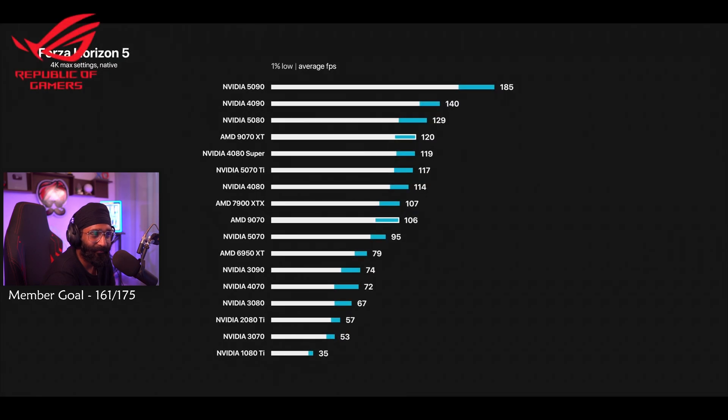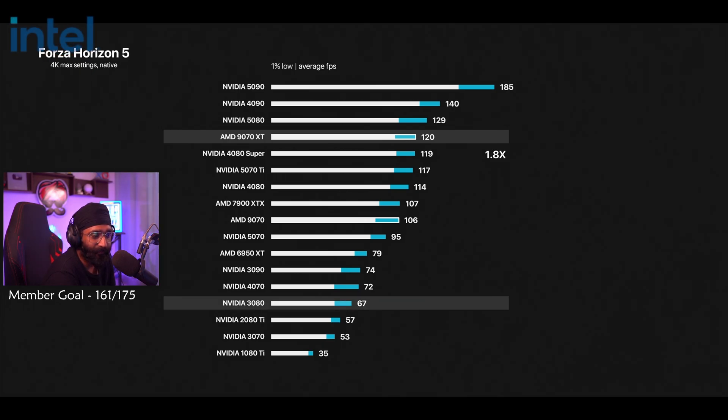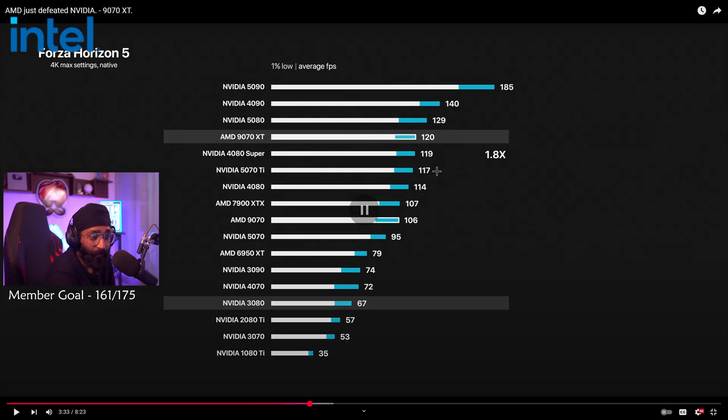In Forza Horizon 5, at 4K maxed-out settings, it's almost as fast as Nvidia's 5080 — which is absolutely nuts. The 1% lows are basically equal. If you've got a 3080 or a 4070 around that tier of performance or lower, it's a really strong upgrade. For example, compared to a 3080 Ti, you'll get double the performance from the 9070 XT — and for only $549.